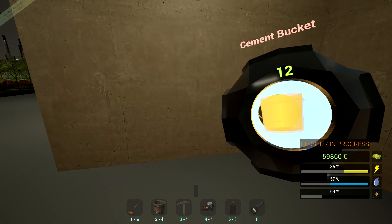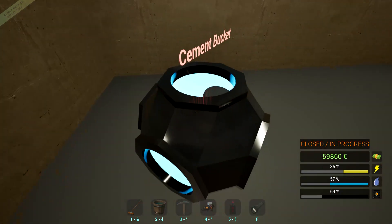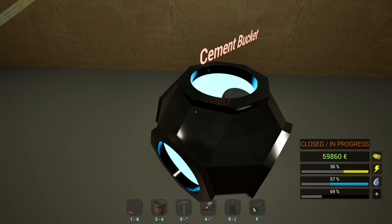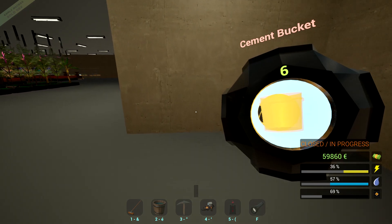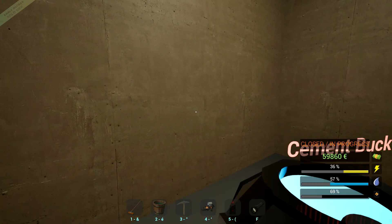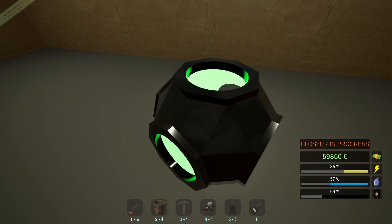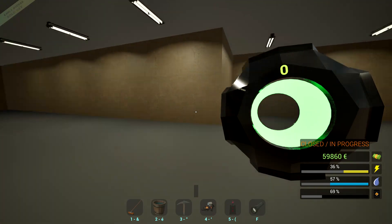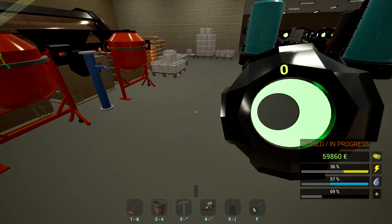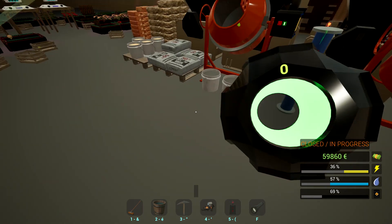We're going to have to figure out what trees we can can and what trees we can't. I want to add more trees that we can can. So what are we going to need? Probably another 18 — that's going to be our holdup right now, getting another 18 made to push that wall out.